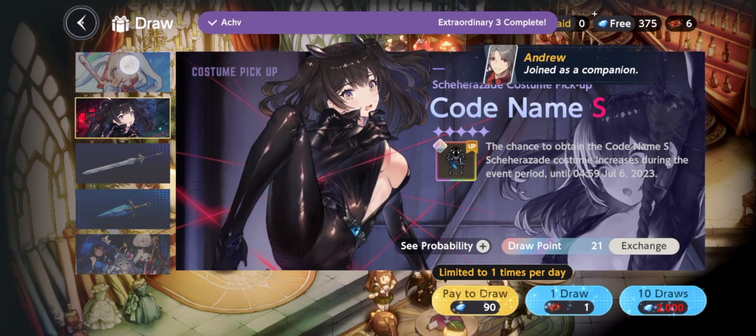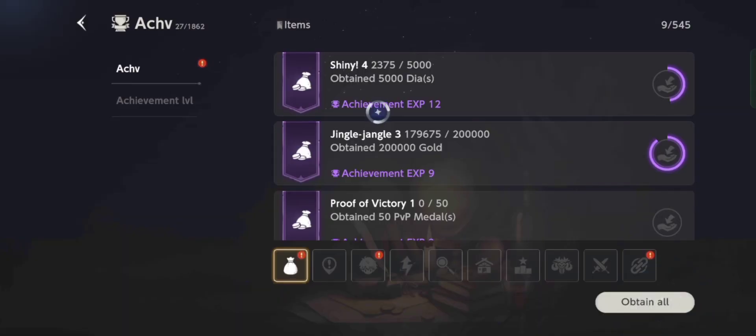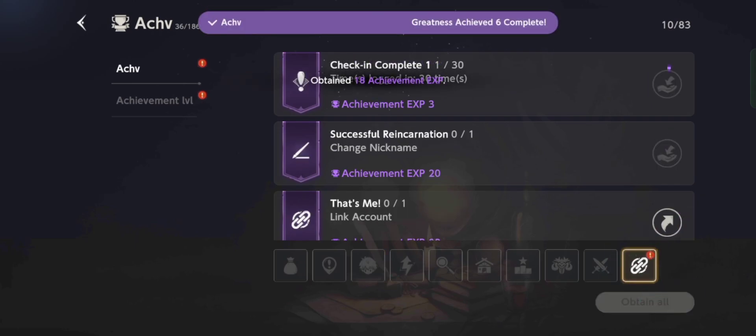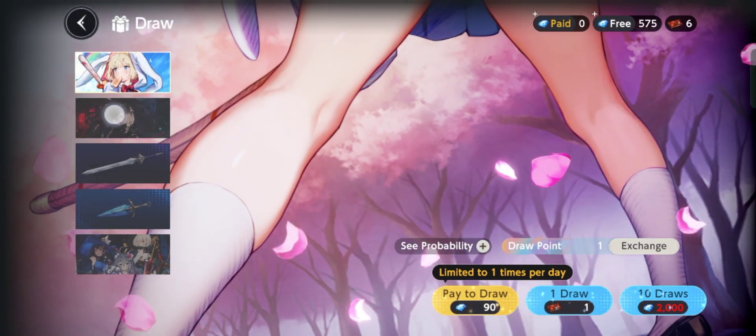After you use all your 10x pulls, go to Achievements to get the additional 200 gems. There you go — we'll take that, and then let's go to the draw banner again to end our reroll process.